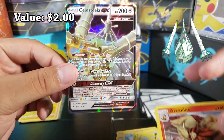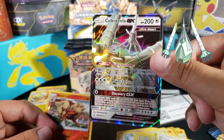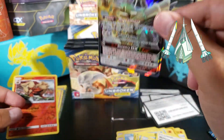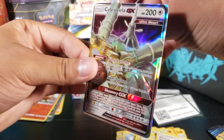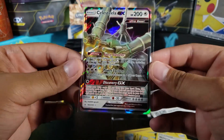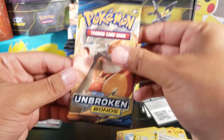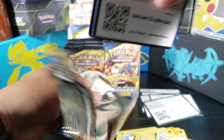For the last card we got Celesteela — I think that's how you say it, I'm not too familiar with this Pokémon — but it's a GX, it's an Ultra Beast, very very nice. I'm not sure how much it goes for, probably not too much, but it is a GX and it is a great pull. On to the last pack of this part, another Reshiram and Charizard pack.